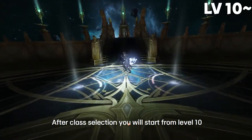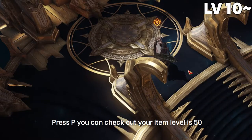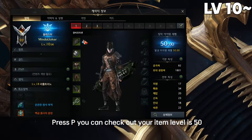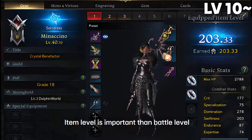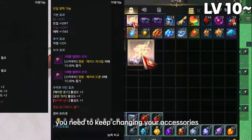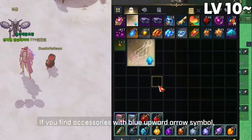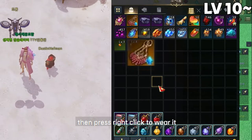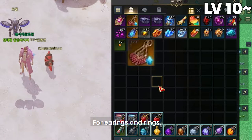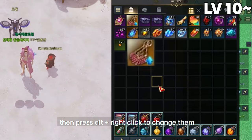After class selection you'll start from level 10. Press P to check your item level, which starts at 50. Item level is more important than battle level. Keep changing your accessories whenever you get better ones — if you find an accessory with a blue upward arrow symbol, right-click to wear it. For earrings and rings, if you want to change the second earring or ring, press Alt + right-click to swap it.